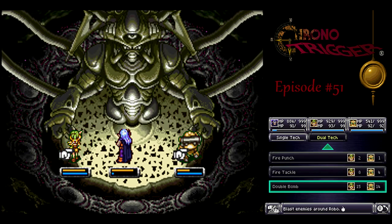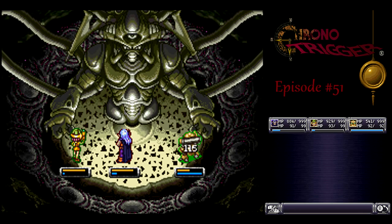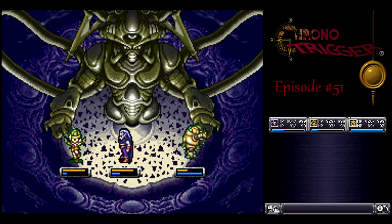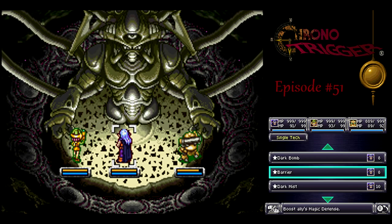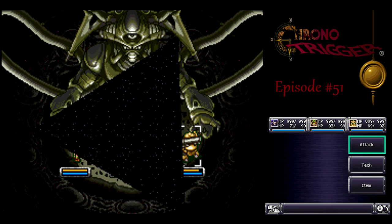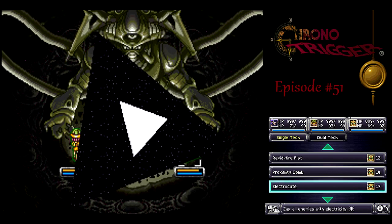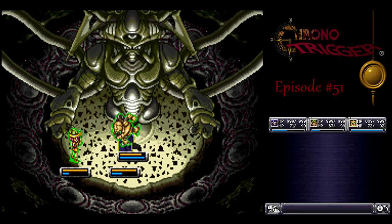What I want to do here is get Barrier on Robo, heal up, and get Protect on Luca and Magus. Because Robo has pretty bad magic defense, and Luca and Magus are not so good on physical defense. That'll really help us out a lot in this battle. Once you've got the buffs all set and ready to go, use any AoEs you've got — Dark Matter, Flare, Electrocute — those are all really good.